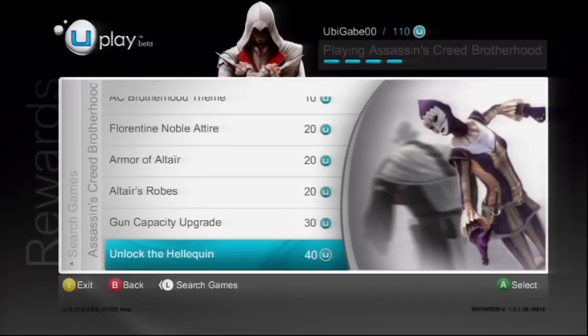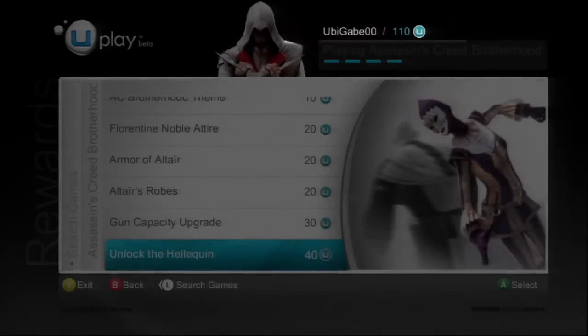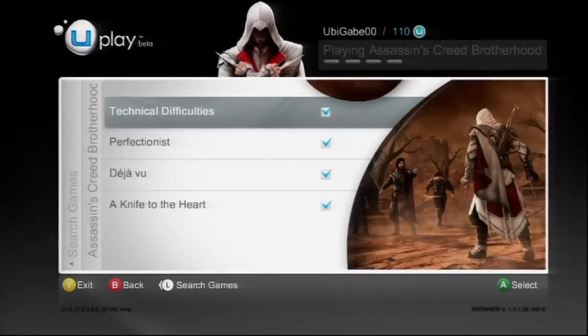One thing you may notice here is that ACB includes more rewards than previous Uplay games. To unlock a reward, you need to have enough Uplay units. You can see how many Uplay units you have at the top of the screen right next to your Uplay login name. These are earned by accomplishing Uplay actions. You can use units earned in any game to unlock rewards.